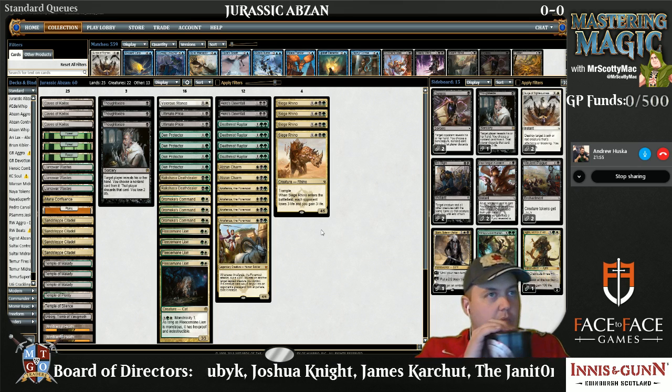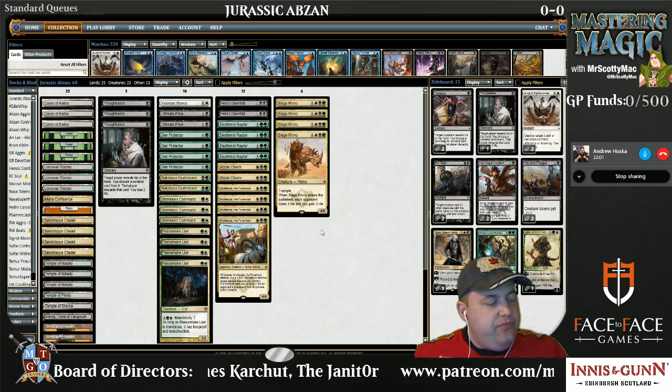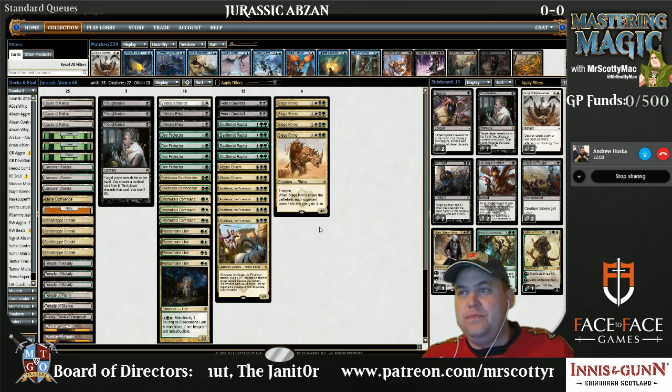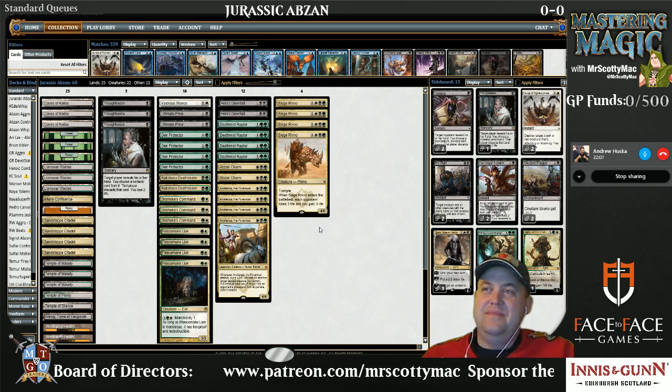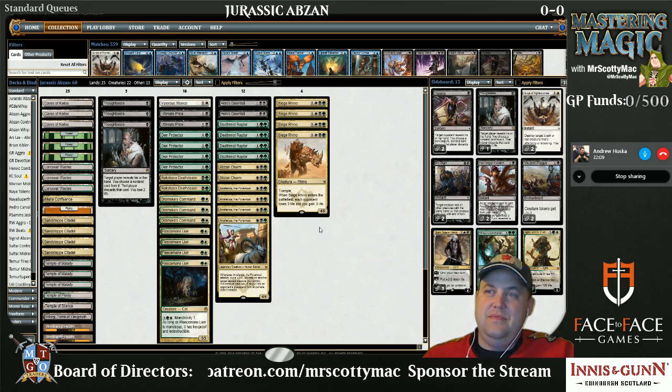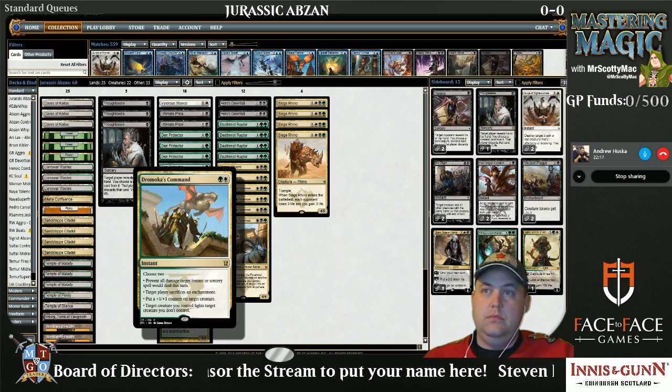The other reason to play this deck and not the others is that Courser — look, Courser of Kruphix sucks this weekend. I know if Tyler Williams is in the chat, he's going to be yelling blasphemy and expletives. The card is not good this week. Mono Red will probably see a bit of a decline because of the Bant deck coming up, and Dromoka's Command is seeing an increase in play. So you don't want to be playing with enchantments.